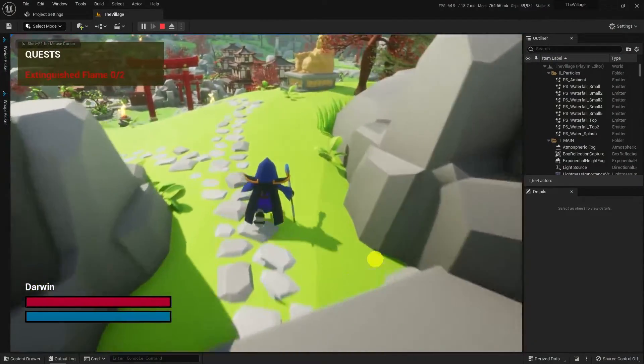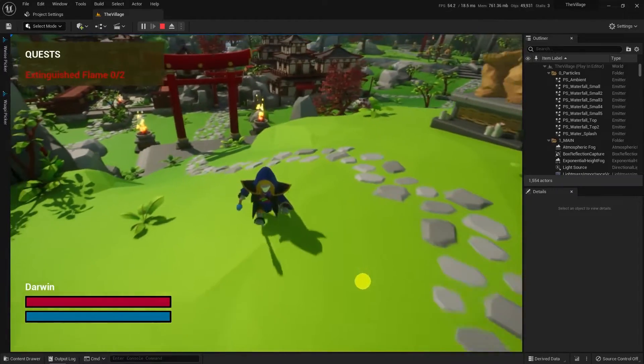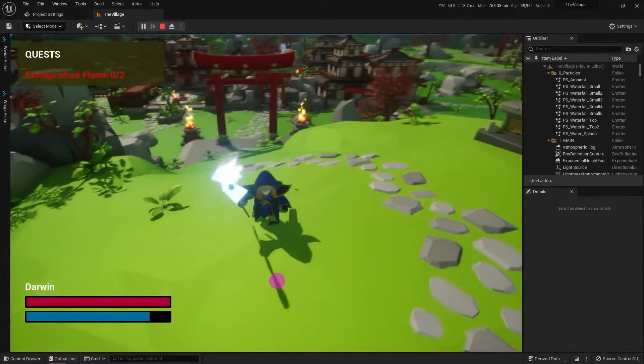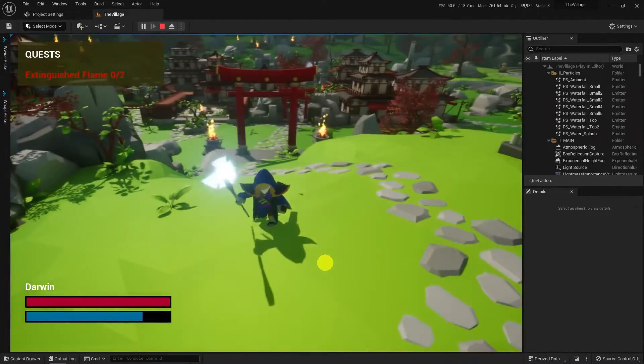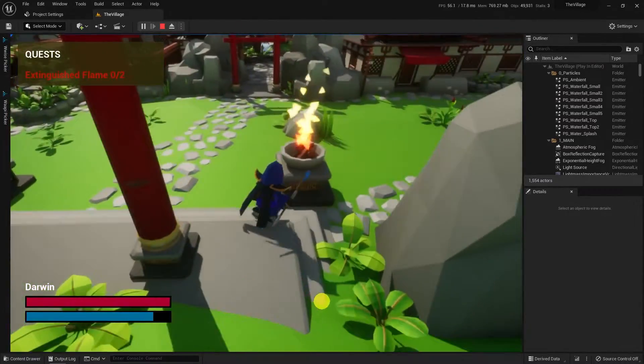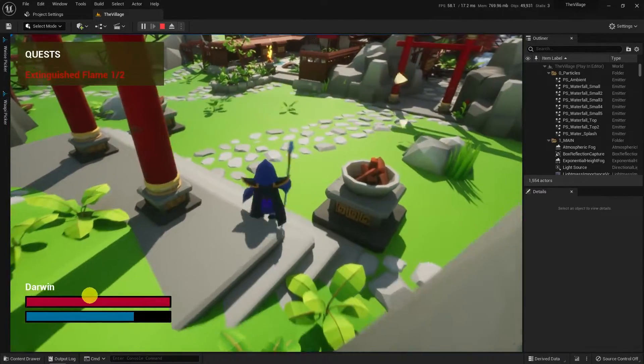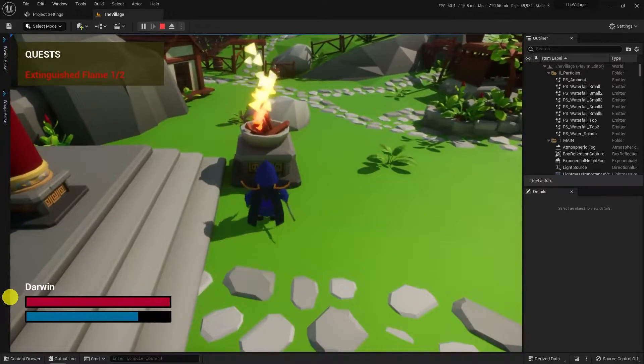Hello everyone and welcome to the Unreal Engine 5 and Wwise video story series. In this video we will implement theme music in the game and adapt the state functionality of Wwise. As you can see I added some health and mana bar and a quest to follow. Basically we will cast our skill to extinguish some fireplaces, then it will finish the quest and change the theme. Let's start with the Wwise project.